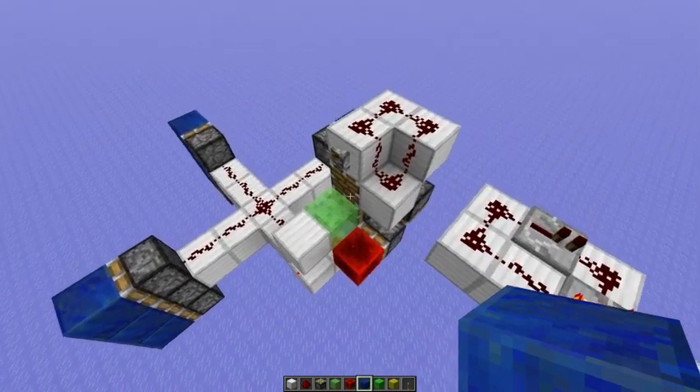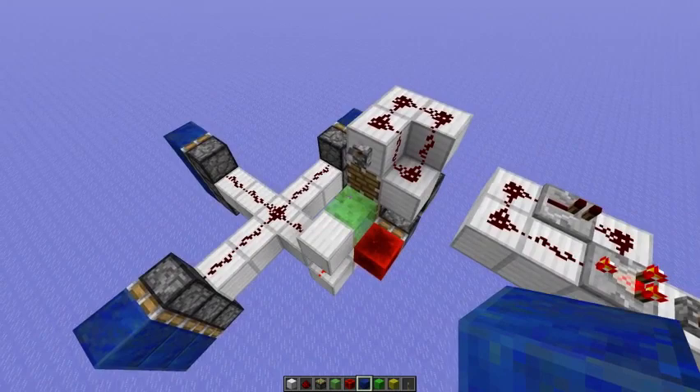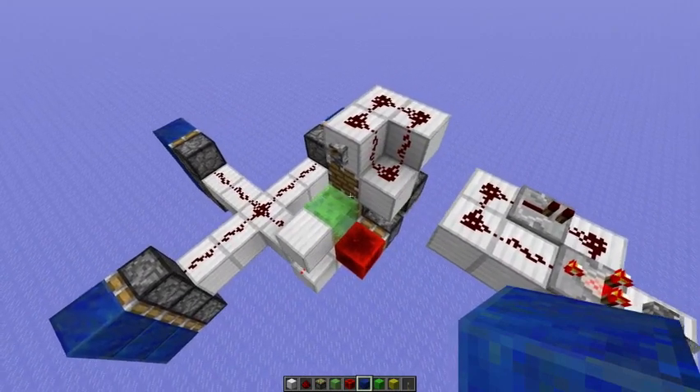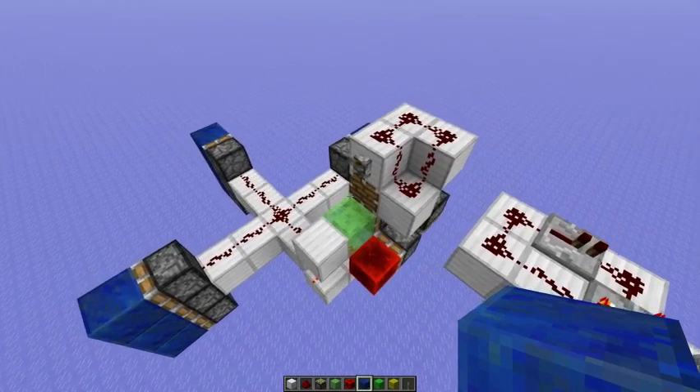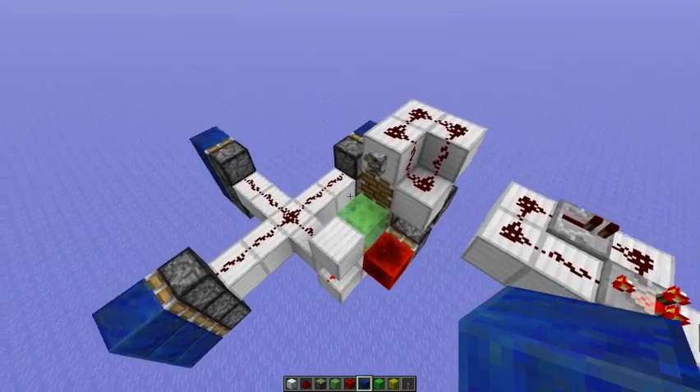Hello everyone. Today I want to show you something that I wanted to make for quite a while now, but until now haven't managed to do so. It's a non-locational dual-edge 0-tick pulse generator.